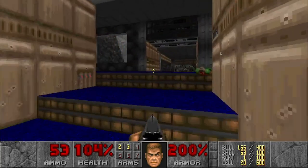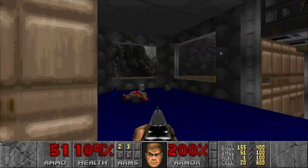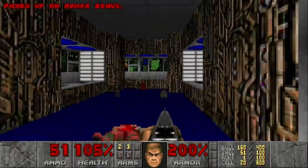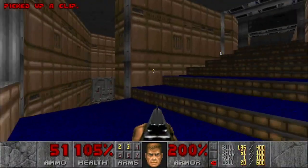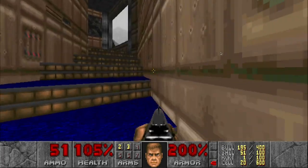You see the open space there — that button opened that up. Let's just get what's up here. We'll go back to that room in a minute and get the red key up here.